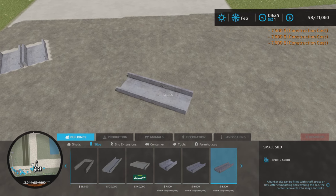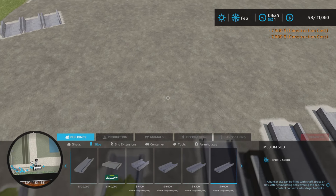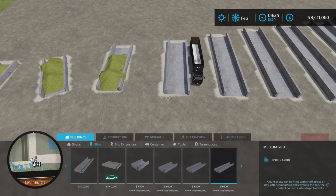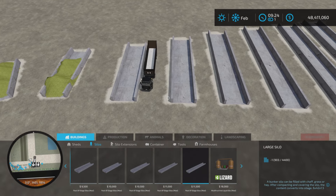We have silos ranging from the smallest one, going up in price and size, as you can see here, up to the largest one here at $11,500.